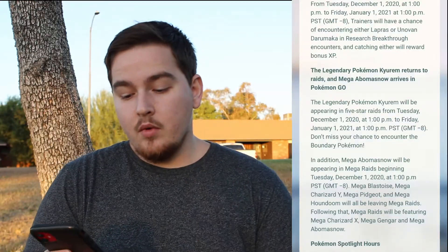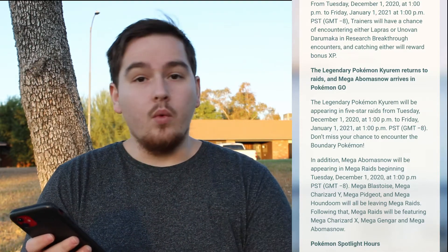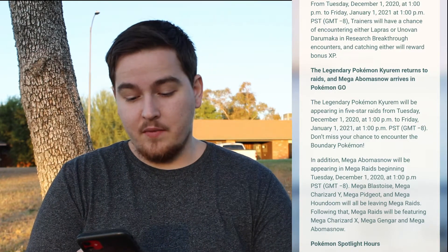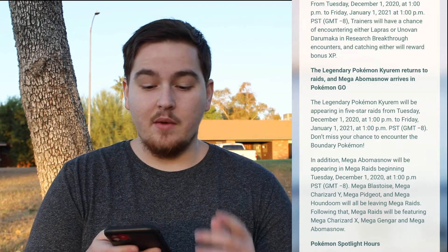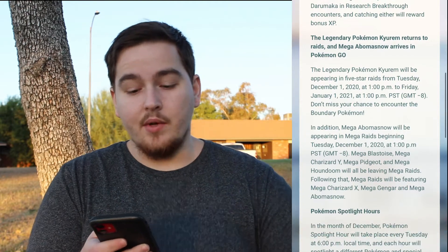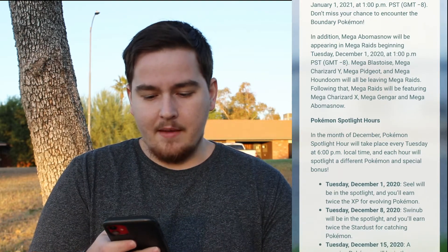In addition to Kyurem joining us and the research breakthrough changes, Mega Abomasnow will be appearing in Mega Raids beginning Tuesday December 1st at 1 PM. Mega Blastoise, Charizard Y, Mega Pidgeot, and Mega Houndoom will all be leaving Mega Raids — so if you're interested in any of those, now's your chance to grind a couple more. Remember you can get shiny variants of those Pokemon even in the second or third stage, so you can get a shiny Houndoom from Mega Raids. Mega Charizard X, Mega Gengar, and Mega Abomasnow are going to be the main Megas available, all of which can be shiny. Mega Abomasnow is one of the first Ice Megas we've seen in Pokemon Go, so I'm going to do a couple of those.